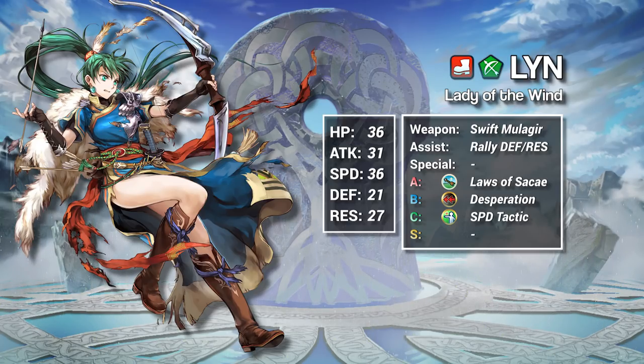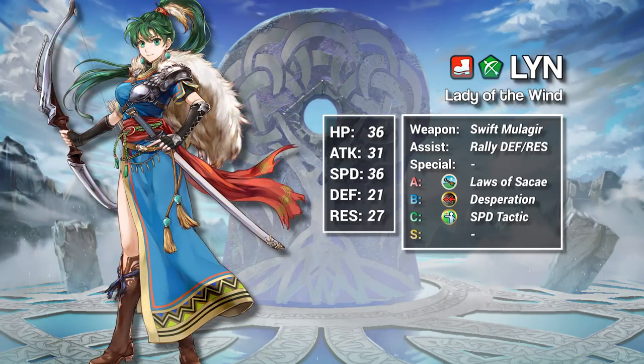This is just speculation, but I feel like Brave Lynne will get access to this weapon in a month or two, and it's going to be great on her as well. Lynne's assist is Rally Defense Res, her B skill is Desperation, and her C skill is Speed Tactic.